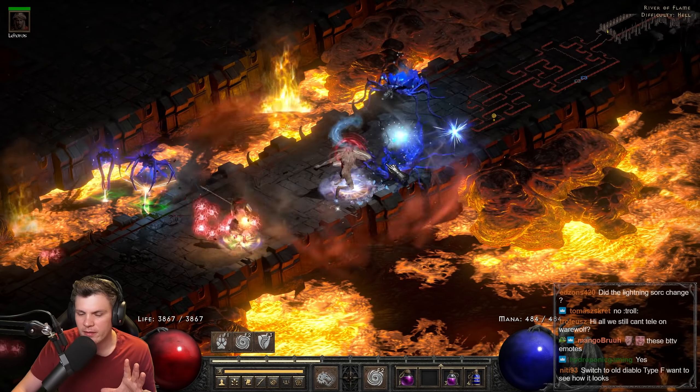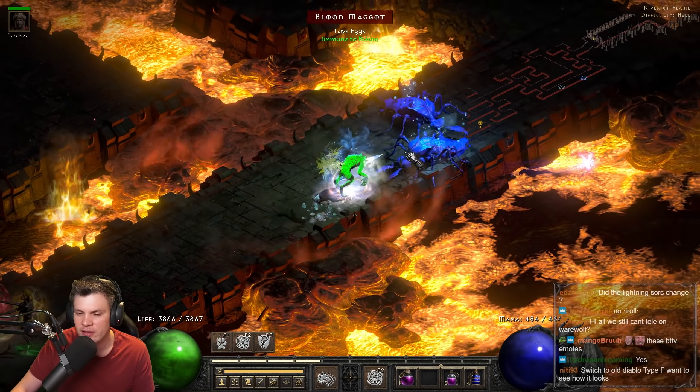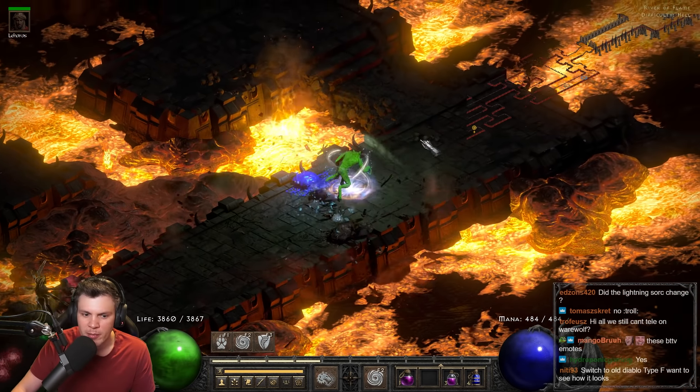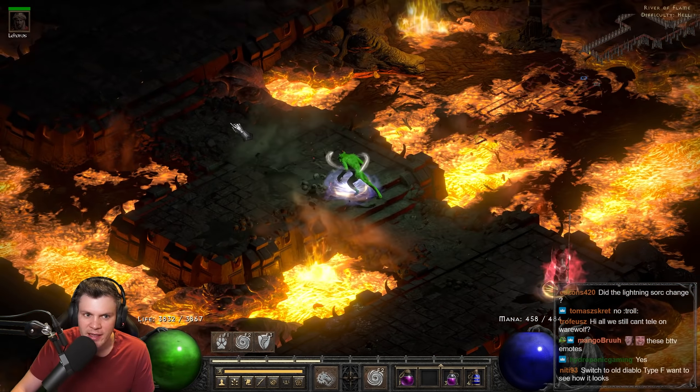You could mess around with that crazy maul that gives plus seven to elemental skills used on the armageddon variant, but the problem is you lose the negative cold resist from Doom, which helps boost hurricane damage. You could also rock more elemental skillers, but then you're sacrificing physical damage.